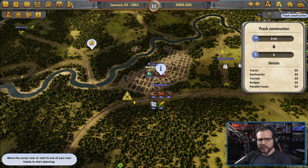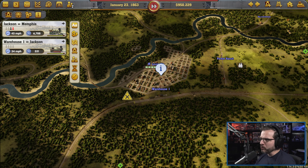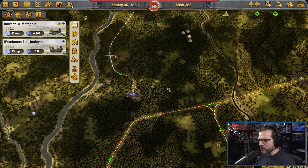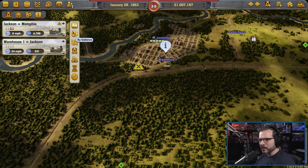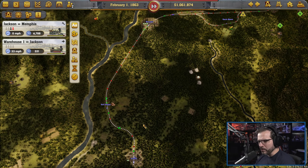Hello, this is Brewer and welcome back to another episode of our Let's Play for Railway Empire as we continue our run here during the Civil War. We're trying to get weapons to Jackson as well as to Knoxville. So far Knoxville we're doing good — Jackson was the one we're not doing good. That's the one I got kind of backwards actually.